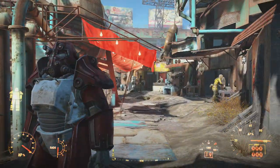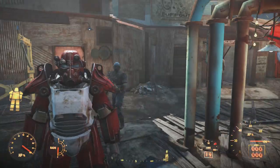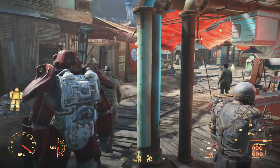So if you have a companion with you, you can just dump all your stuff onto them and they can carry it around. Or you can just dump it into a storage system somewhere at your base or settlement or whatever.